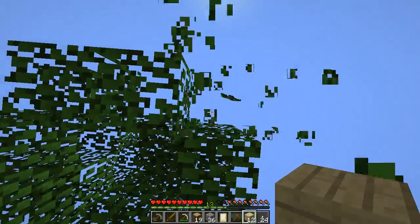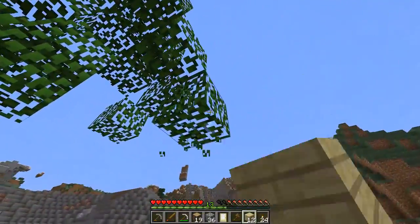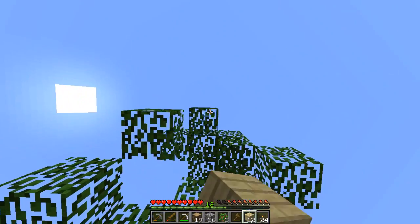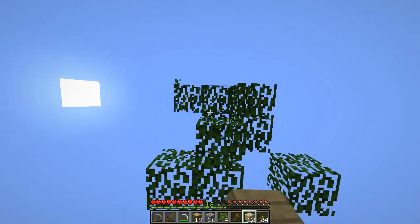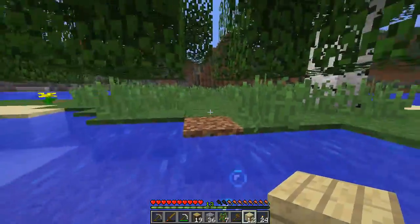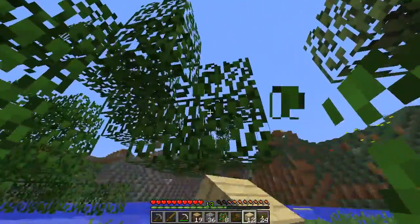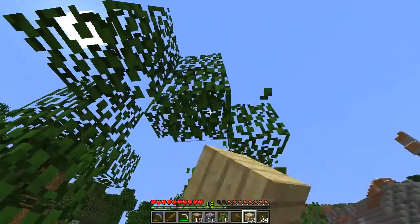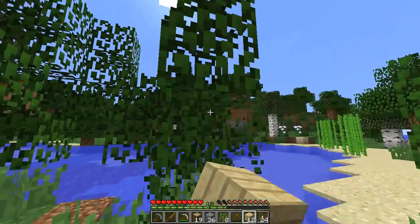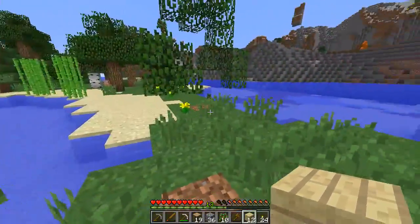Have you dropped any saplings, my friend? Now you have. Keep dropping those saplings - they're very helpful. We have seven now. Let's see if we can get ten. Ten will give us a good start. Now we're going to need a lot more spruce. Oh, an apple - pick that up. First apple of the game. Good, we have ten.